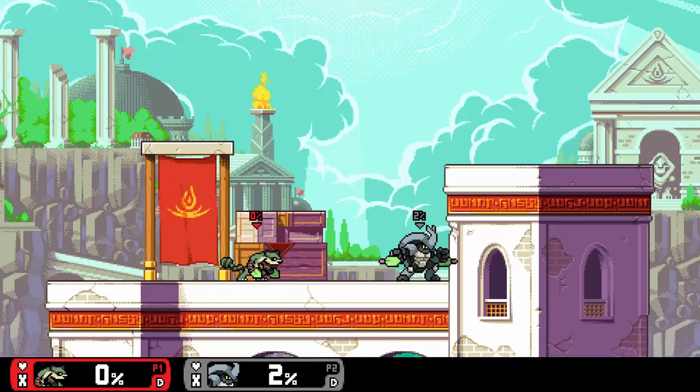Neutral special has Maple throw a seed, which will apply Watcher's mark. This mark will allow you to slingshot to your opponent with your up special and root them with your down special and strong attacks. Remember to always reapply your mark after using it — forgetting to do so can actually cause your death in a rather funny but embarrassing way.